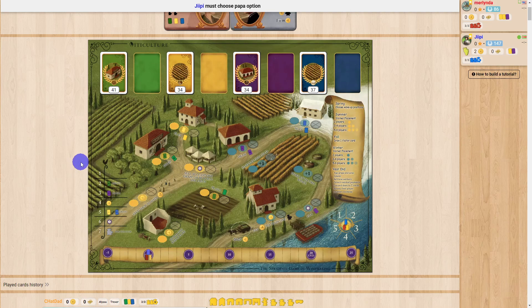As soon as somebody hits the 20-point mark, we finish out the year, and then whoever has the most points wins. The seasons are listed on what they do here, but just as a brief overview: spring is when you choose turn order for worker placement, summer is when you place on the yellow spots, winter is when you place on the blue spots, and fall — in between summer and winter — is when you draw some cards.